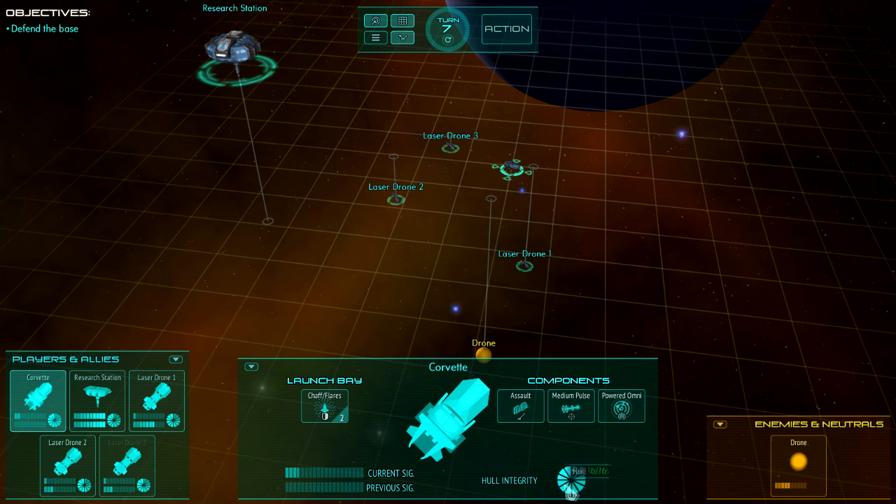We haven't been hit by anything so our hull is still there — otherwise this would start to slowly disappear. The hull integrity shown here is also shown in the ship display, and you can hover over the components to see what the signatures are.